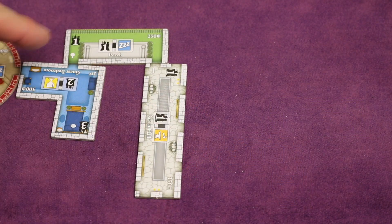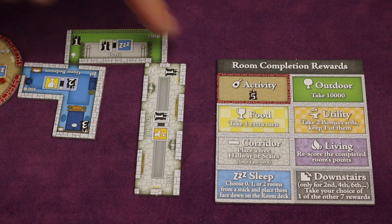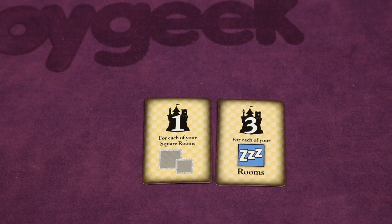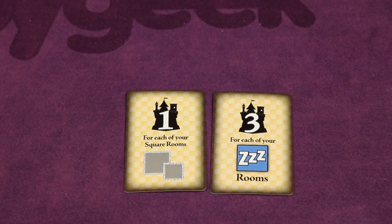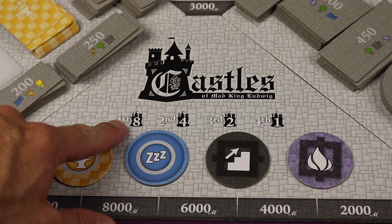You'll be trying to complete rooms by connecting all of their entrances to gain the bonus of that room type, like gaining money, gaining points, taking extra turns, or getting bonus cards. Bonus cards give you end game goals like gaining points for each square room or specific type of room in your castle. There are also King's Favors that will score you points based upon how well you've fulfilled them — like having the most sleeping rooms will get you eight points, but having the least amount will get you one point.